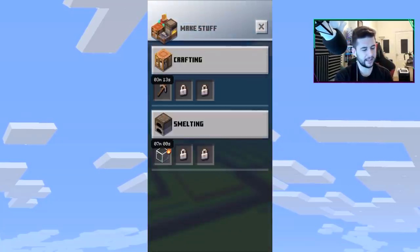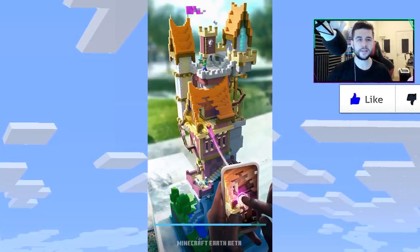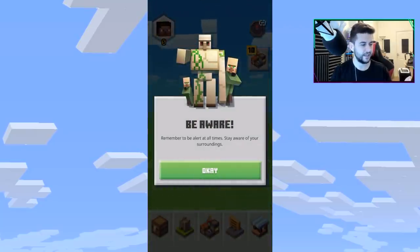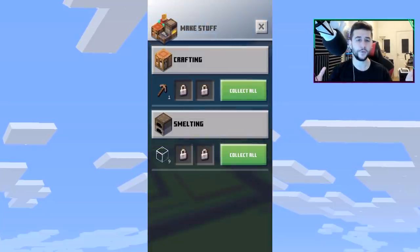I'm going to let these smelt and come back when done. While we wait, the terrain around you changes every 10 minutes. If you open the app, collect tappables, close it and come back in 10 minutes, the terrain will have changed — there could be new items and new blocks to collect.